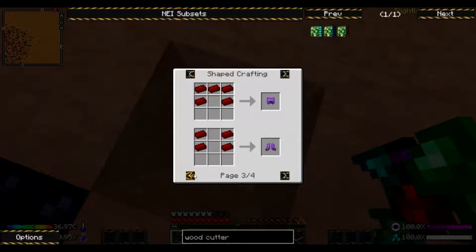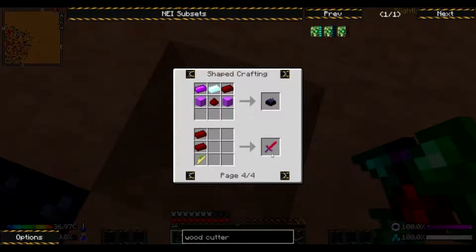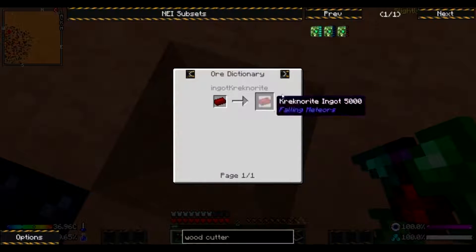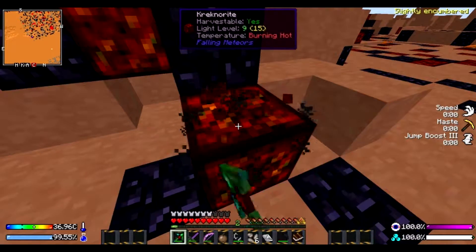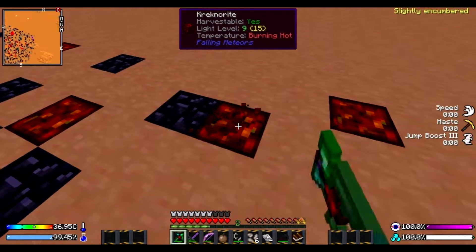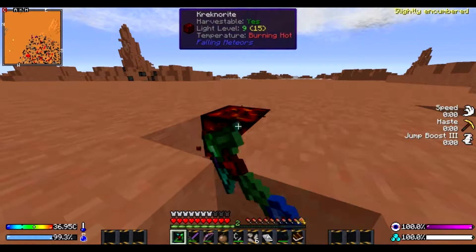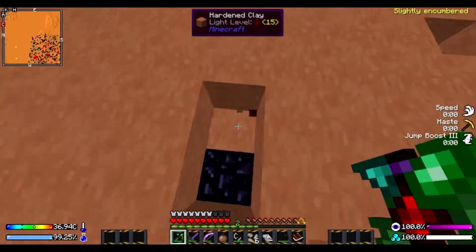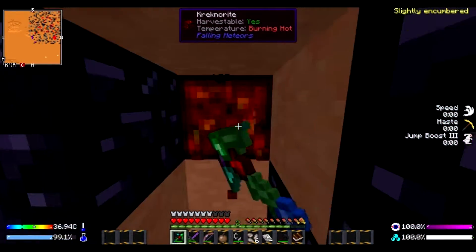Meteor crash detector, fire immunity stuff, fire aspect sword — awesome. We're definitely gonna grab some of this. Temperature is burning hot. That one dropped a bunch. I thought that block actually burned as it was touching it. Kind of crazy.